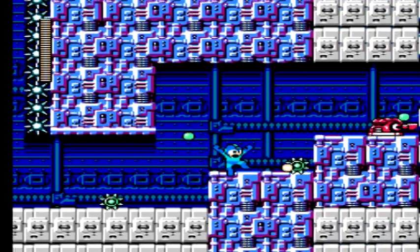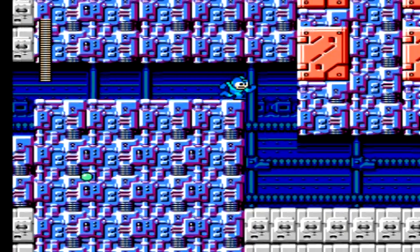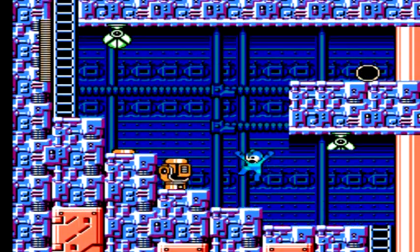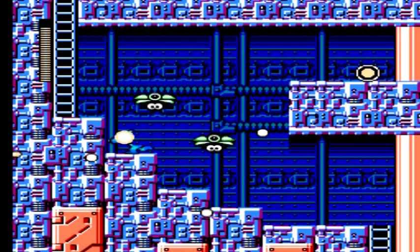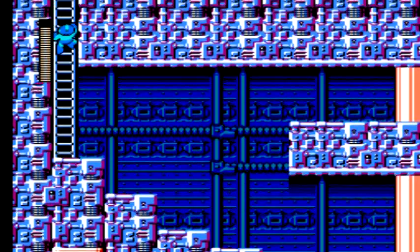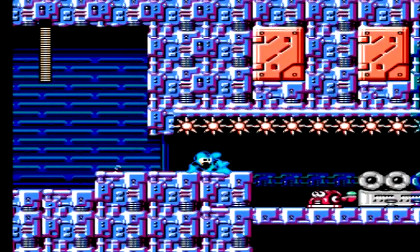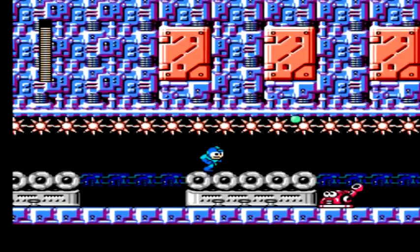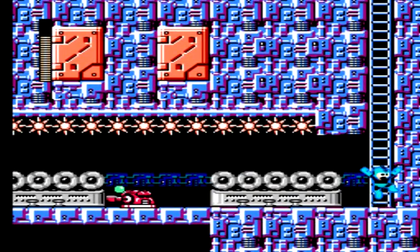So in Dr. Wily's castle, we start off by traveling down a very long corridor of spikes that are rather easy to dodge, and then we continue on through it. Now being Dr. Wily's castle, we've already gone through eight robot masters as well as the four stages of Proto Man's castle, so now they're really going to try to turn up the heat. We have to deal with a lot of spike areas, and you've got to be very careful with your jumping so that you don't accidentally jump too high and hit your head against the spikes and lose a life.